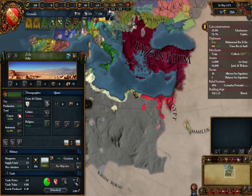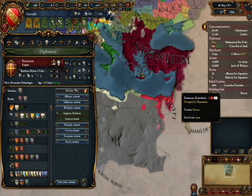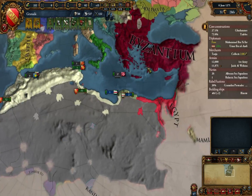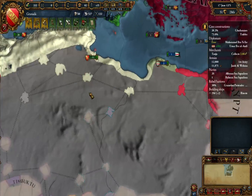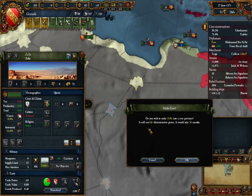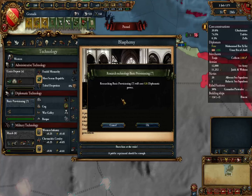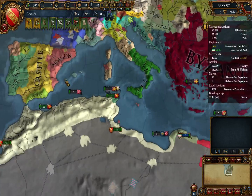I'm relatively powerful. Only Jerusalem is standing up to Byzantium here, and they've got 25,000 — they don't stand a chance.